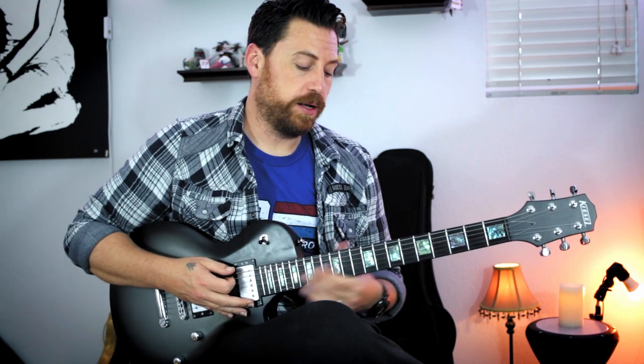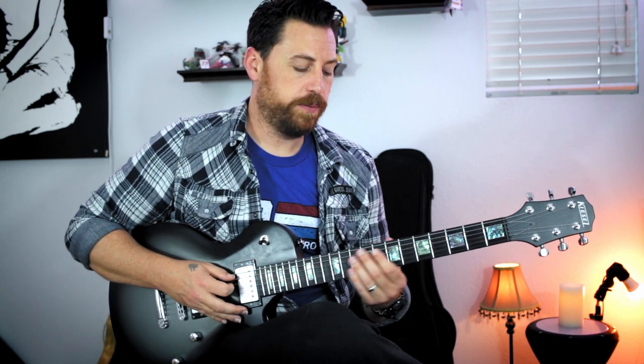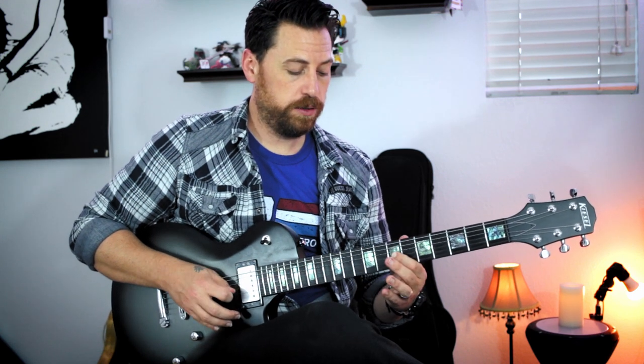The theme opens up with this really nice C9 arpeggio, or a C dominant 9th arpeggio. The game does it a little differently — we took some creative liberties here. I just went up the chord a little bit. So it was C, or 8 on the low string; E, G, which is 7; 10 on the A string; B flat, which is 8 on the D string; 7, 9 on the G string, which is D and E — there's our 9th.